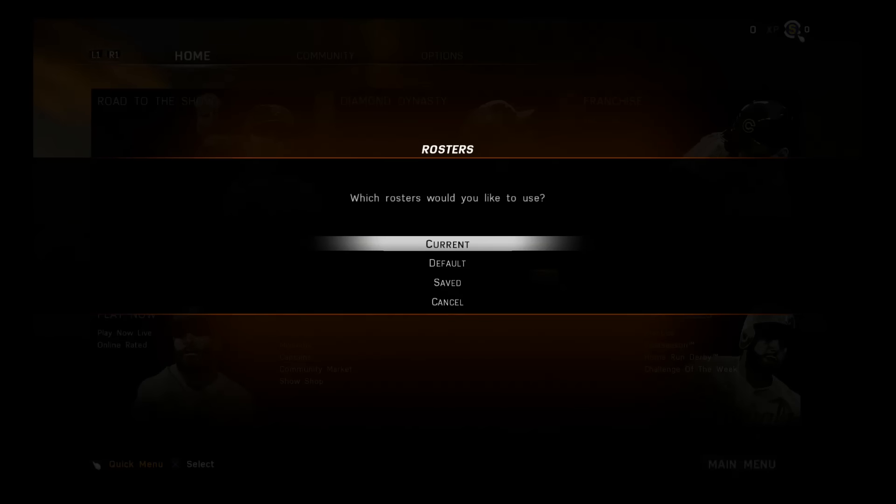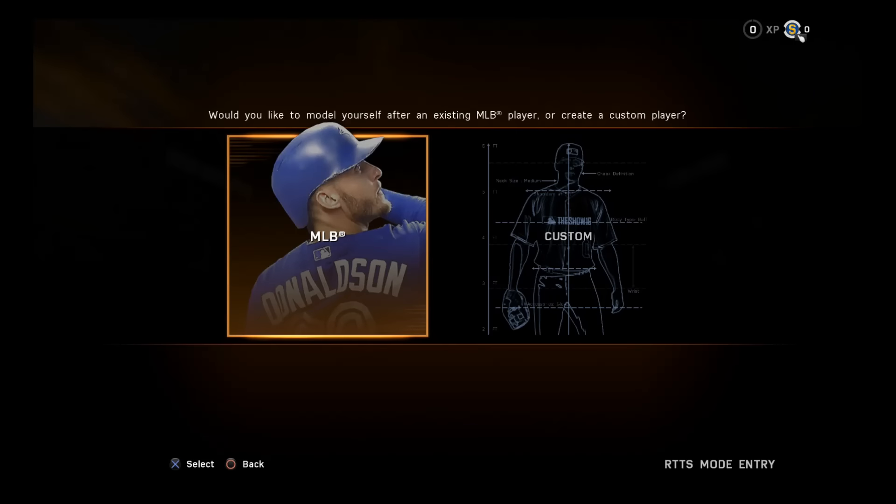We're going to use the current roster. I did just actually do a fantasy draft — if you guys haven't checked that out, what I said in that one is this game basically just came out, so there are no rosters that have been created yet. There's really no purpose in using a custom roster because there are no custom rosters to choose from. Our option is either MLB — so we can model ourselves after an MLB player already in the league — or we can just custom create ourselves.